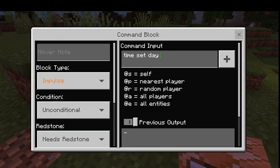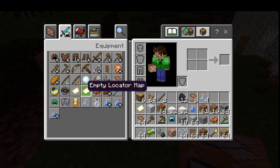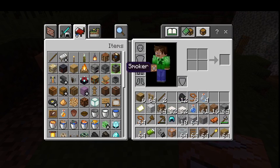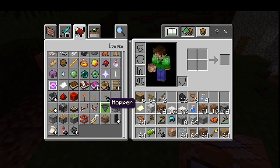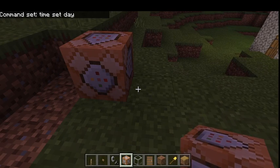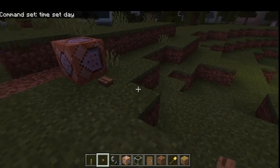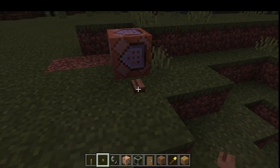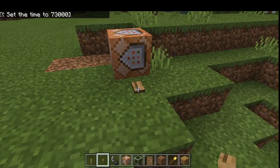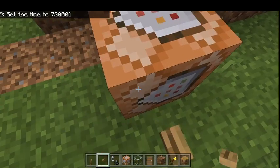It needs redstone, so all I have to do is take a lever or a button over here. Buttons are a little better, so I'm just going to use a button. It's super cool because then if you're playing with a bunch of people and you don't have them on commands, you can just tell them to push the button and it turns it to day. That's pretty cool with a command block.